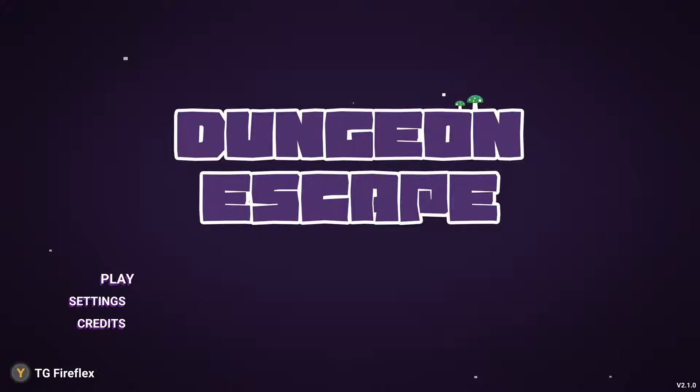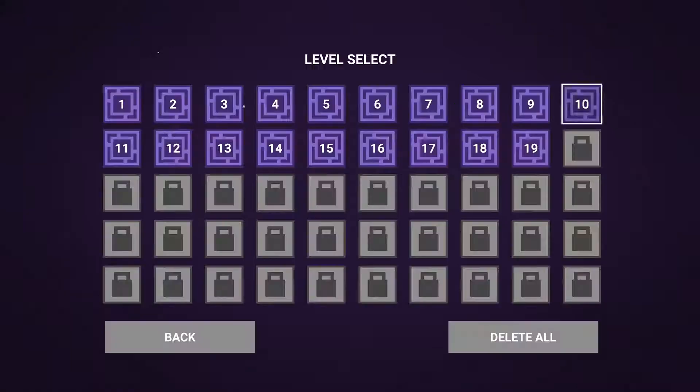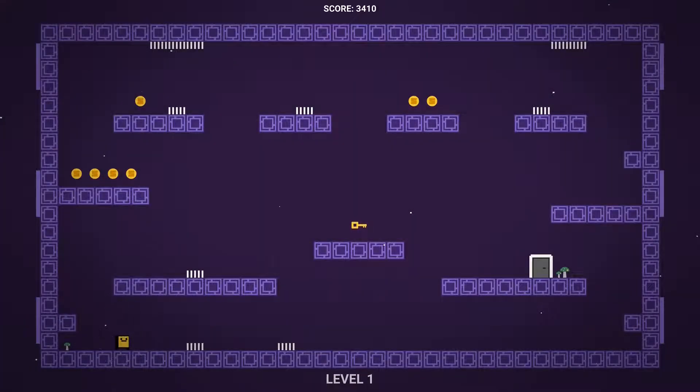Hey guys, Fire here from InDepth Gaming, bringing you an achievement guide for Dungeon Escape. This game was developed by Rowenco Games, additionally developed with and published by East Asia Soft, and releases on June 2nd, 2021. It's a pretty quick completion. I'm going to run you through all 18 levels. Note that while playing to get the full 1000, you will also need to kill 50 enemies, collect 50 coins, and die a total of 100 times.